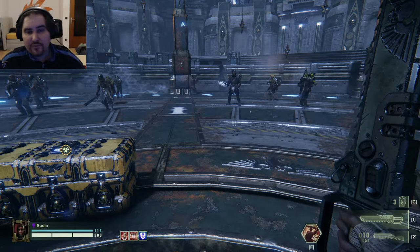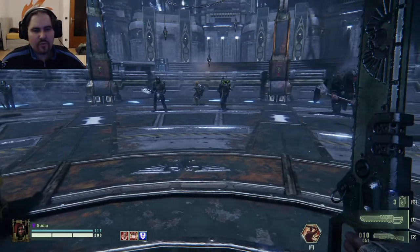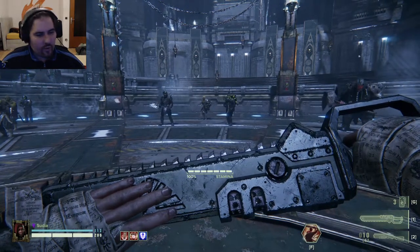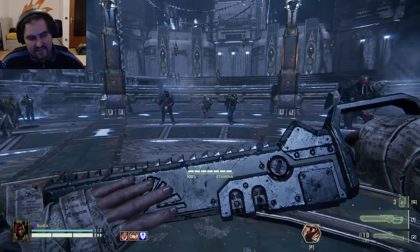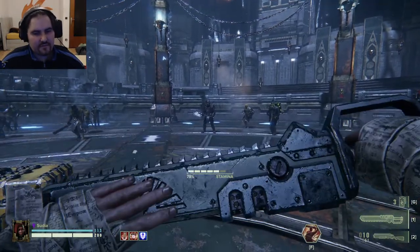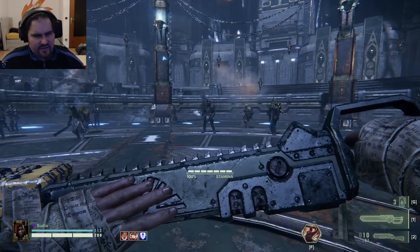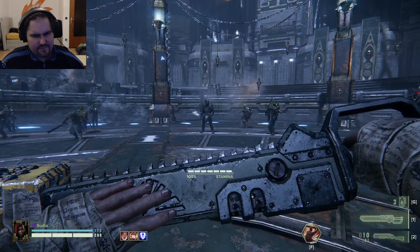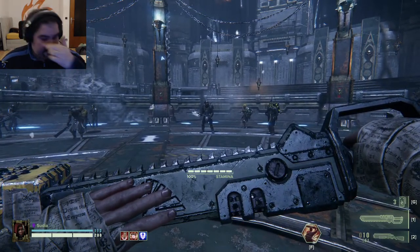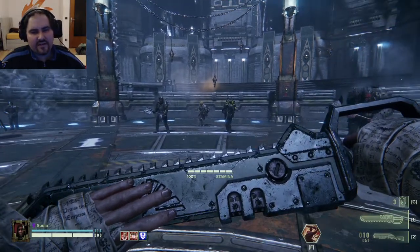First things first, how do those mechanics work? They're pretty simple. When you want to block, you hold up your melee weapon and you're blocking all incoming damage from the front until your stamina is depleted, and then you start to take damage. You can also shove the enemy to push them back a little bit and do a follow-up attack — though most people, myself included, screw up and don't utilize that at all.